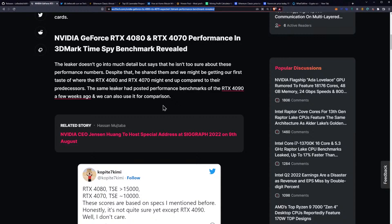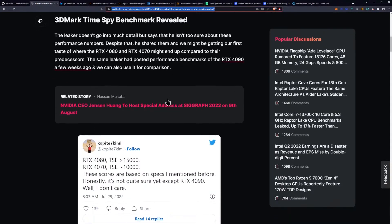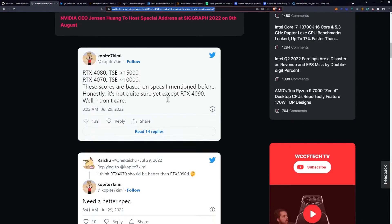Compared to their predecessors, the same leaker had posted performance benchmarks on the 4090 a few weeks ago, which we covered on this channel, and they can use that for comparison. He says that the 4080 is at 15,000, and the 4070 is at 10,000.